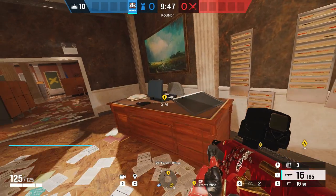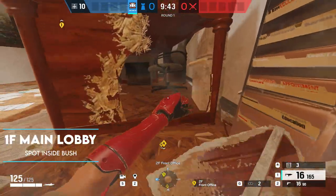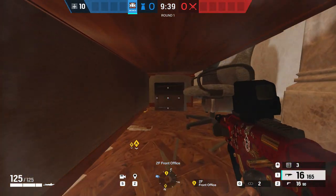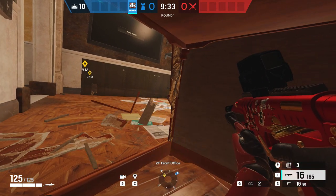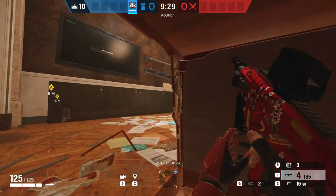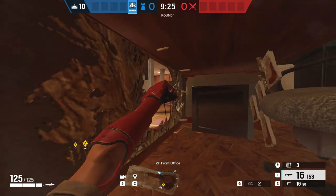Moving on to the next one here on Consulate, on the first floor inside the front office. This is one of the older spots in the game and still works to this day. By breaking the side panel of the desk open, you can lay prone and crawl in under the desk. You can also break the chair with a careful impact against the wall so you'll have more room in there. Anyone pushing into admin trying to make their way towards the site will be completely caught off guard by you hiding under the desk.